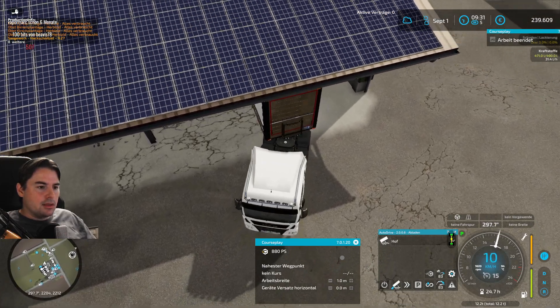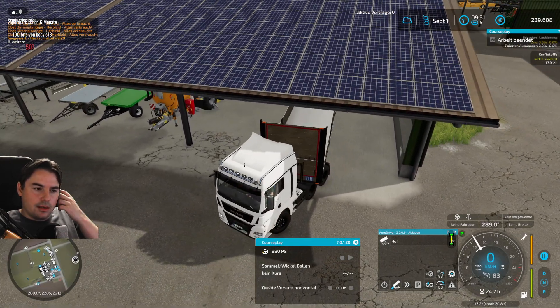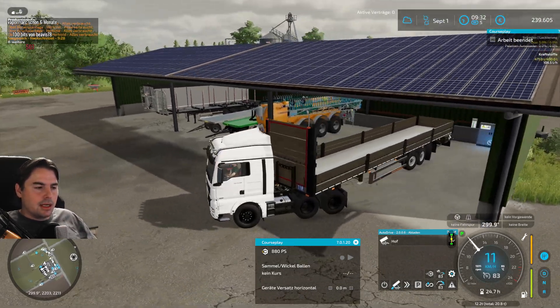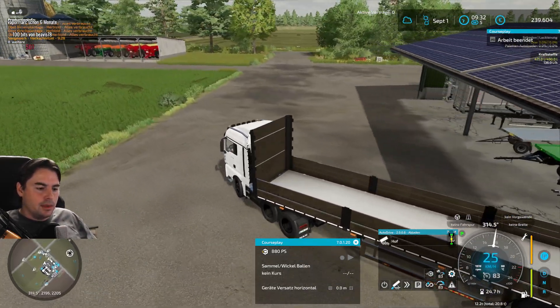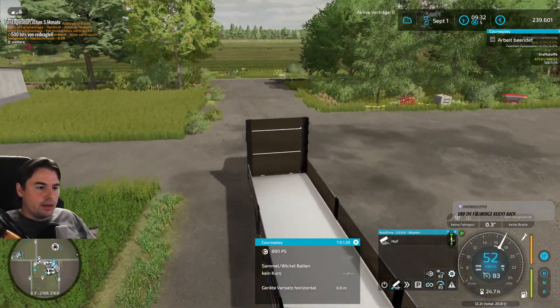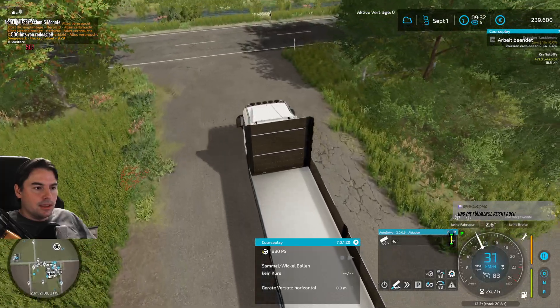Dann machen wir natürlich auch, dass diese kaufbaren Flächen, dass die kaufbaren Flächen auch in der Mitte - in der Mitte wird es in Zukunft, bisher gab es glaube ich vier große Felder - in Zukunft sind es zwölf Felder, wobei ich sag mal acht normal groß sind und vier eben sehr groß.